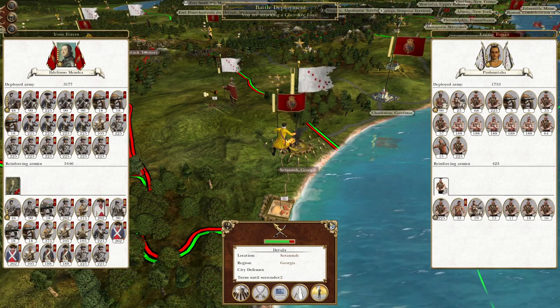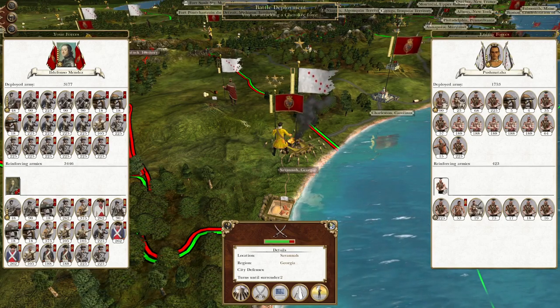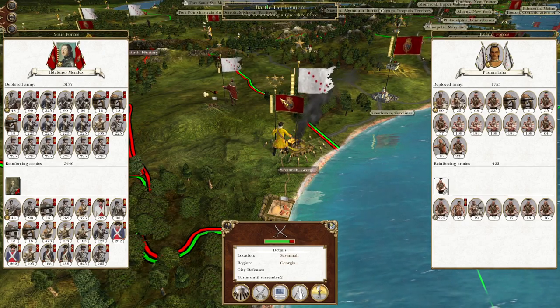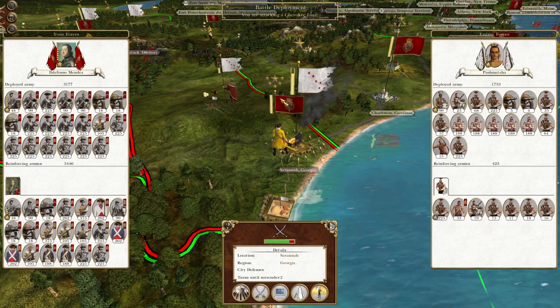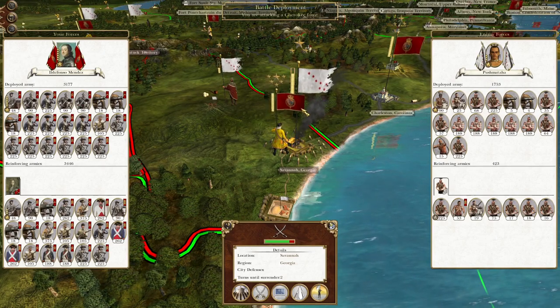What's up guys, this is the Brotherhoodman and I am back, hot off of restarting my recording of this episode because the game crashed just after I beat these Cherokee. But here we are — we have conquered India and we are now working to secure the Americas. The initial moves have been made, first attacking the Inuit and now through attacking the Cherokee Savannah.